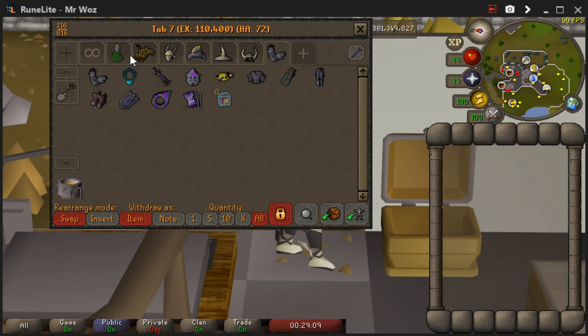Like I said, what I've done with all the tabs you can sort out in any way you want — I've just put them in a nice order so it's easier for me. I've got my pot tab, food tab, then melee, ranged, magic, etc. I think this is the best way of doing it but it's entirely up to you.